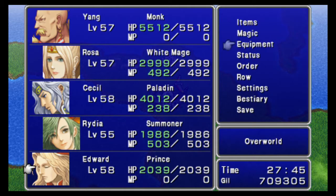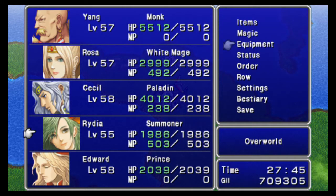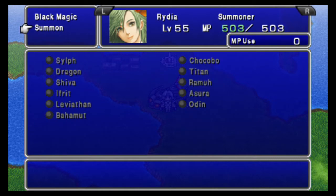Although Edge is better for the final boss than Edward. Yang and Kane are basically identical. Pallum is just not as good as Rydia — I wouldn't even consider Pallum unless Rydia didn't have Flare. Not having access to summons is unfortunate for Pallum.